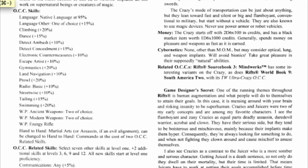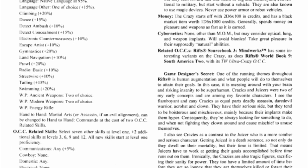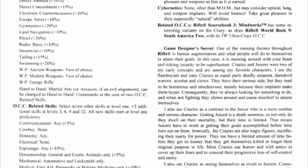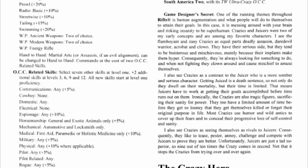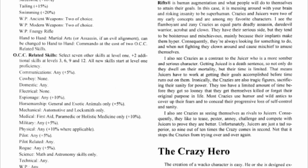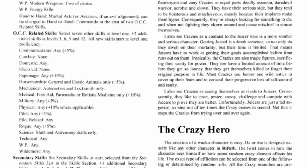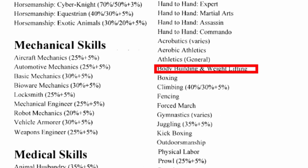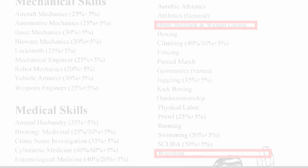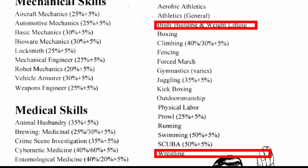Crazies get a huge number of skills — and I mean a massive amount. For the sake of time I won't cover everything, but I will give suggestions for your bonus skills. Physical skills are the greatest thing in the world, and lucky for you the Crazy can take any of them. You have 7 skills to fill, and I heartily endorse beefing yourself up from the physical list. Some good choices are bodybuilding and weightlifting, which adds 2 to your physical strength score and 10 to your SDC. Wrestling gives you a bunch of physical maneuvers as well as 2 to your physical strength, 1 to your physical endurance, and 46 to your SDC.